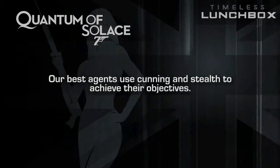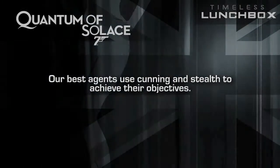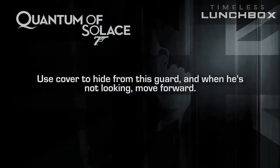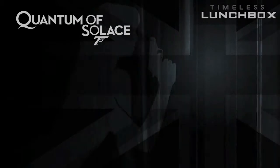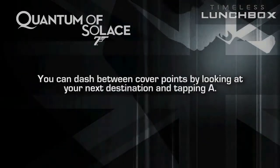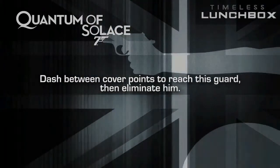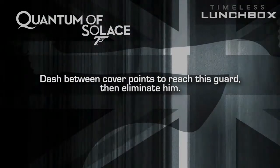Our best agents use cunning and stealth to achieve their objectives. Use cover to hide from this guard, and when he's not looking, move forward. You can dash between cover points by looking at your next destination and tapping A. Dash between cover points to reach this guard, then eliminate him.